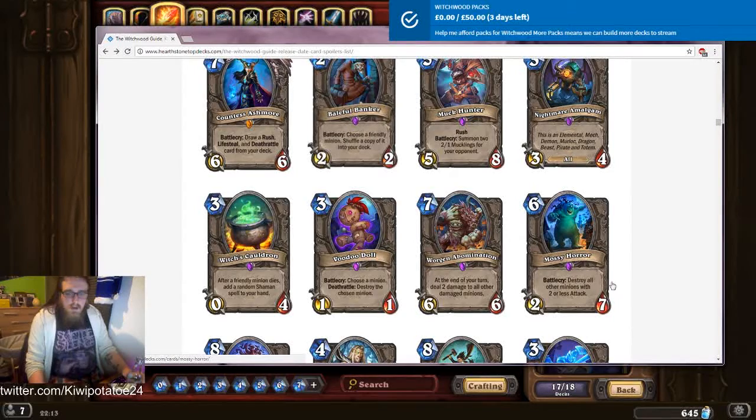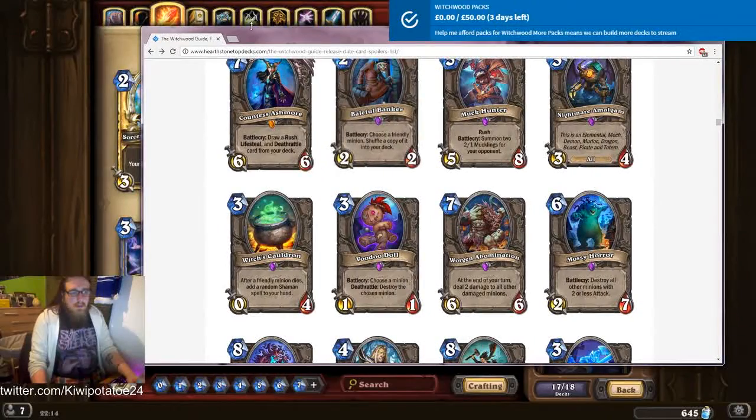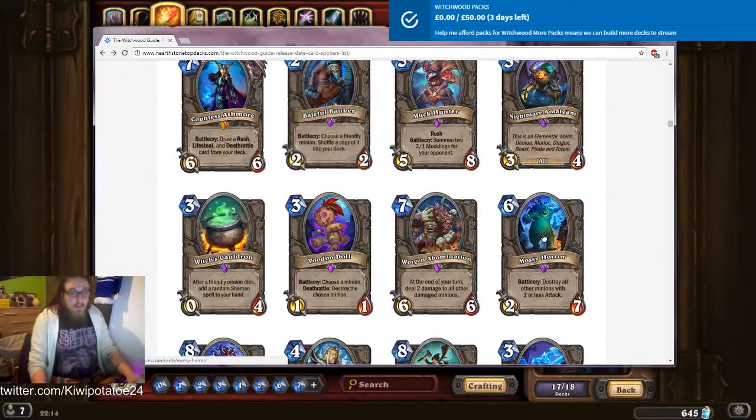Mossy Horror: battlecry, destroy all other minions with two or less attack. Six mana two-seven. That could be pretty cool. It's like Shadow Word: Horror — it kills everything with two or less attack — except you're left with this on the table. If you're playing this in priest, you can make the new priest card that inner fires everything in your deck. So for six mana, you've got a six-mana seven-seven, kill everything that costs two or less — I'm down with that quite happily. I can see this being pretty good.